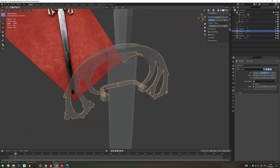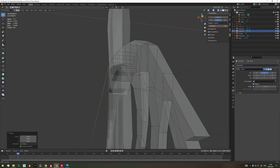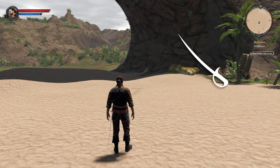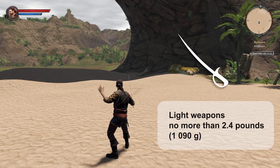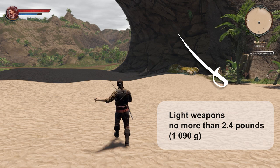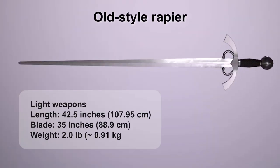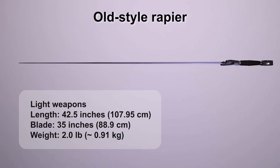Here you can see the process of designing the blade over a photo while keeping proportions and sizes of the original weapon. Light weapons include blades with weight no more than 2.4 pounds. This class includes the following blades. Old Style Rapier — one of the obsolete weapons, and there's one for each class.